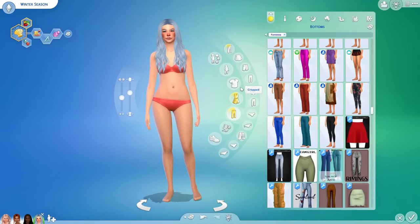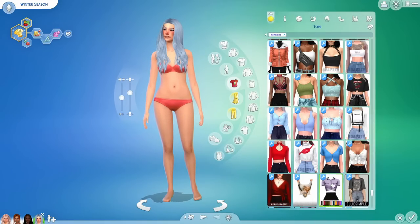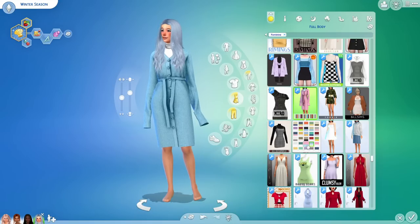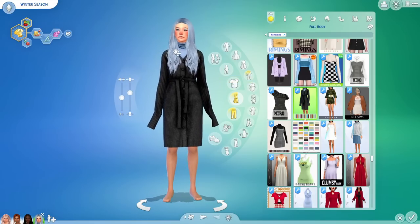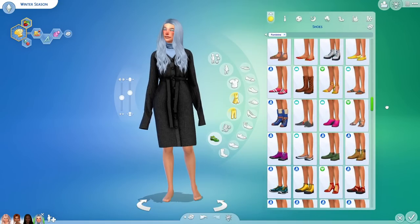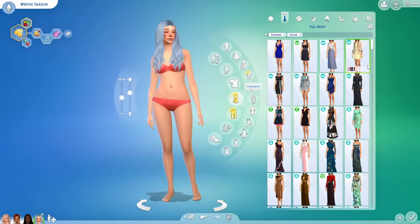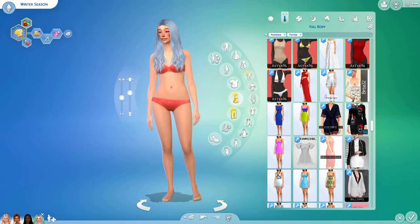For her everyday outfit, since she's winter she'll be wearing lots of long sleeve fits to keep warm — she's going to live in a snowy climate. Either this or this — the blue is a bit much with her makeup and hair, so the blue undershirt with the black dress looks a lot better. She looks so adorable — white tights and these shoes. She's adorable.